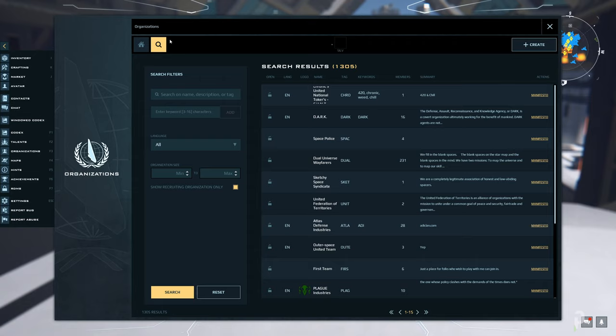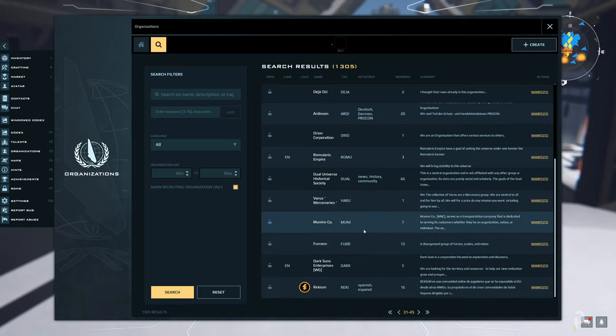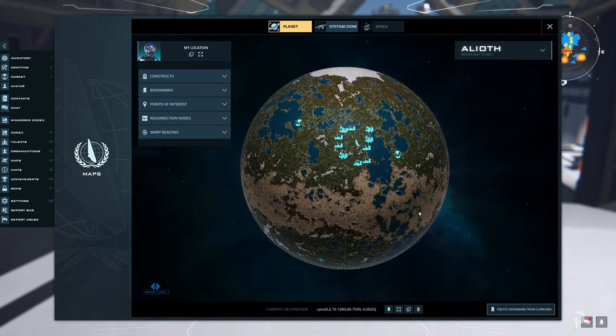F3 brings you to the organization screen, where you have access to the different orgs within the game. In Dual Universe it's very important to work together with like-minded people. If you can find an org with similar goals to you, it's best to join them, because as a new player there'll be more experienced players to teach you the ropes and make your experience much better. Search out the different orgs, read about them, and follow their instructions on how to apply.